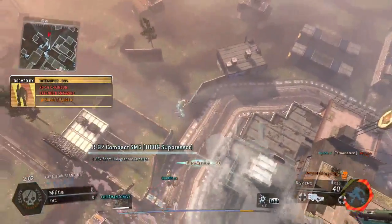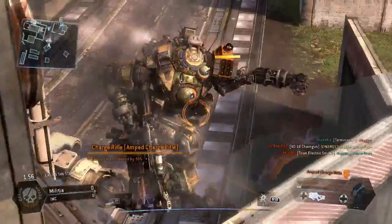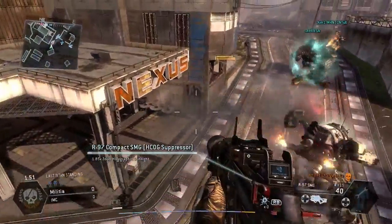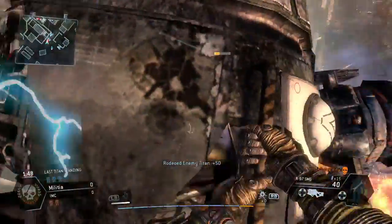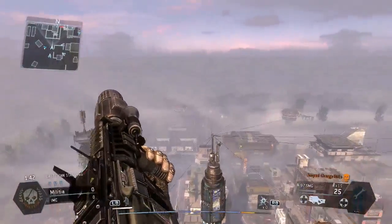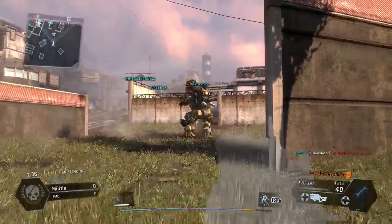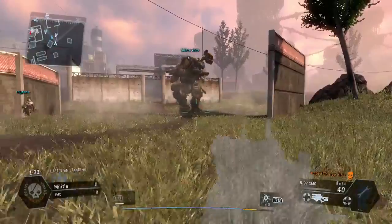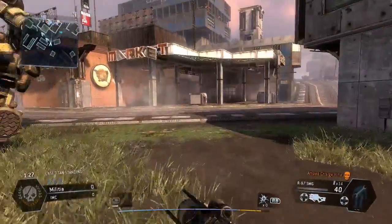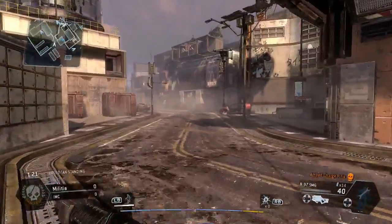We're going for the rodeo this time, just getting a landing point and we're going to help out our titans — jump down and there we go. They've already taken him out so I jump up in the air trying to see where the guy was but couldn't find him. Backing off just in case. I just got a challenge completed which was Running Man. I actually need a lift off one of these titans but they're not waiting for me.